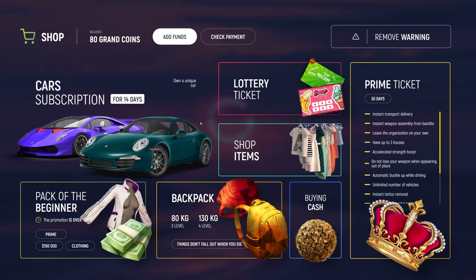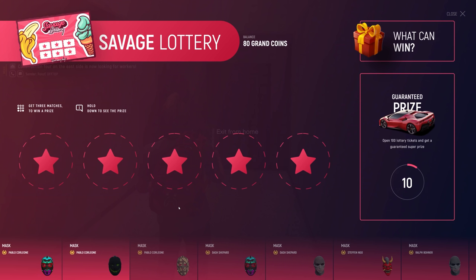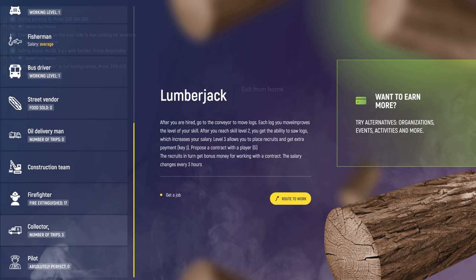There's a ton of really awesome stuff you can do, like lottery tickets — you can buy one with cash or grand coins. Spend five bucks and there's a chance to win some pretty awesome stuff. If you go to jobs, there's a ton of different things you could do, like being a pilot or a collector, which can make you around fifteen hundred dollars per run.